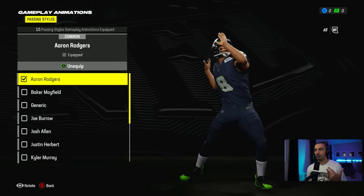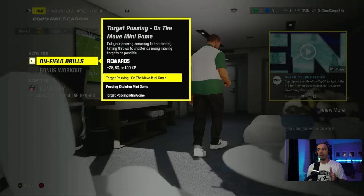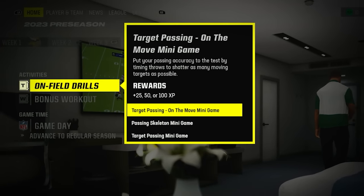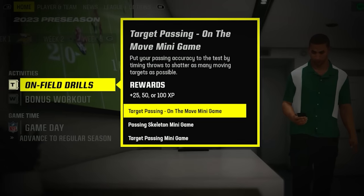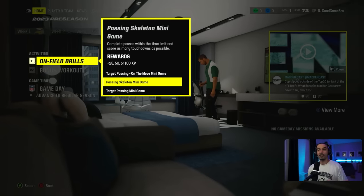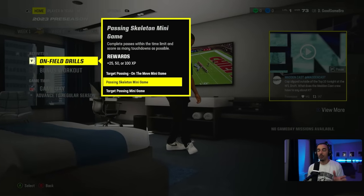For us, Air Riders obviously has a super quick one, so we'll go with that for now. Back on your home screen, you have on-field drills. When you select this one, an option comes up: target passing on the move minigame — put your passing accuracy to the test by timing throws to shatter as many moving targets as possible. Your rewards are plus 25, 50, or 100 XP. There's a passing skeleton minigame and a target passing minigame. I'm going to try the regular target passing minigame and see how we do.